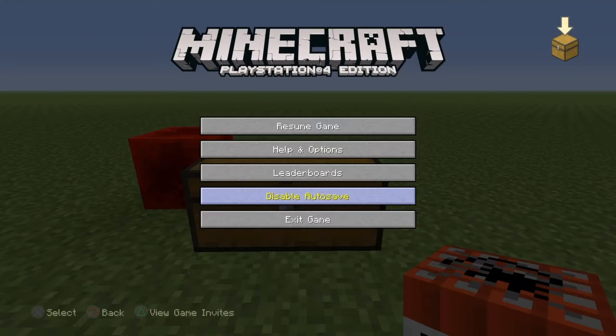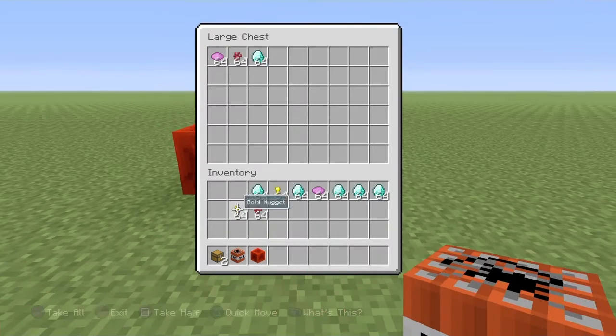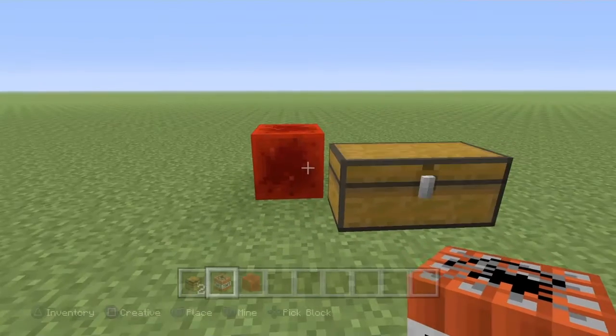Then put your stuff inside the chest. Then what you're going to want to do is blow up the TNT.